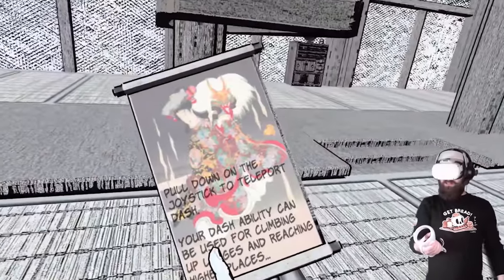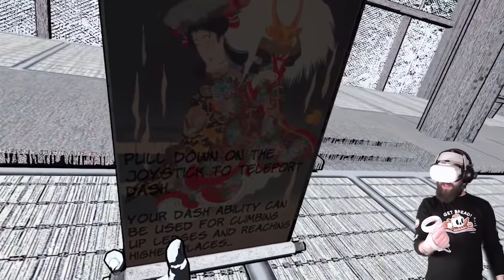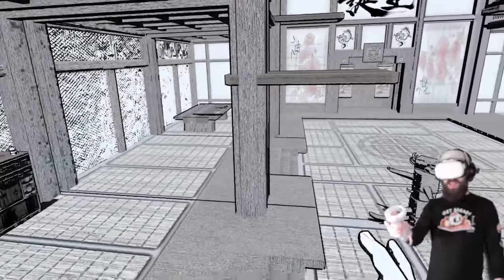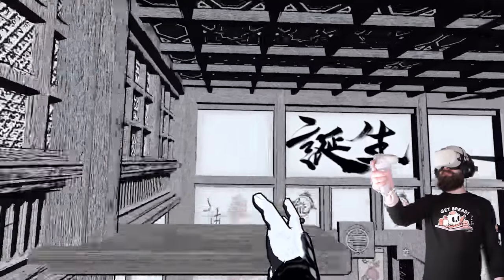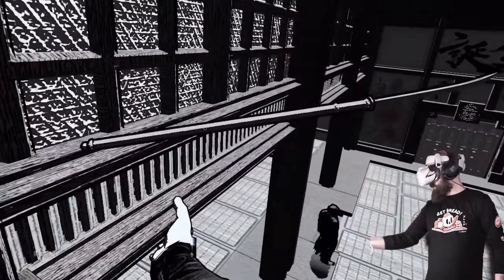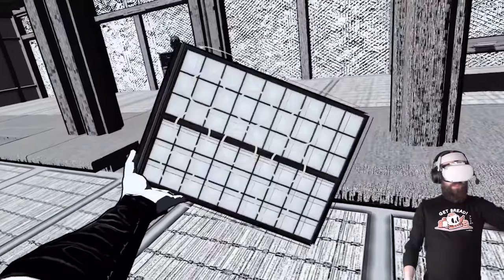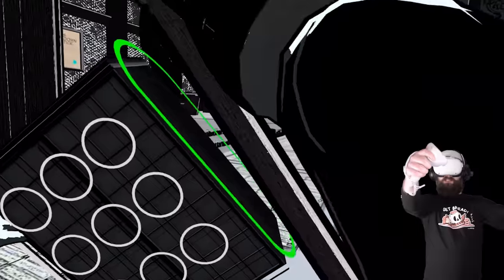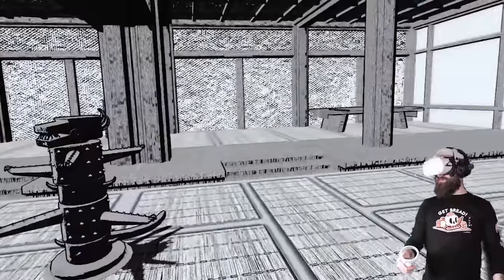Pull down on the joystick to teleport. Your dash ability can be used for climbing up ledges and reaching higher places — it can! So we can do a bit of parkour using that. I assume there's probably something up here. I like this. I have a backpack — a Walking Dead Saints and Sinners-inspired backpack. Can I put this on a side slot? Yes — look at that!